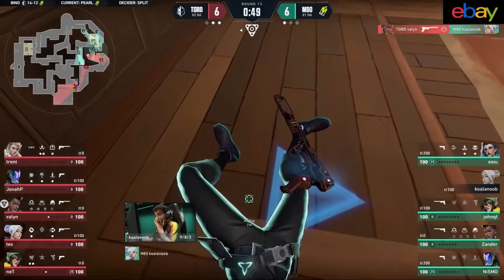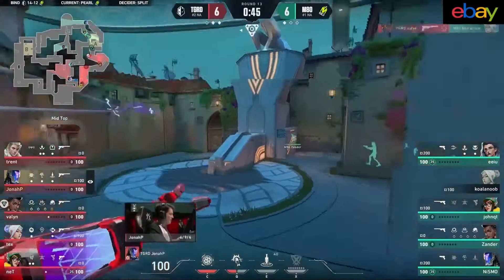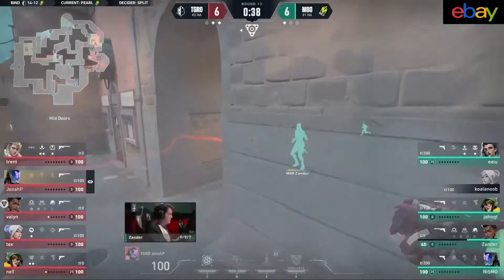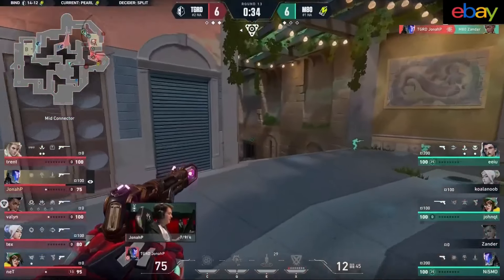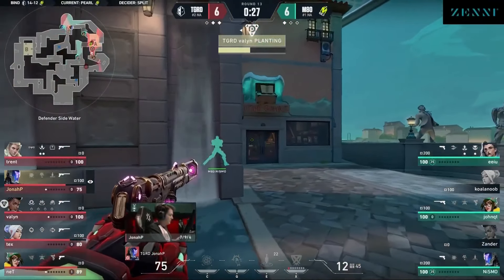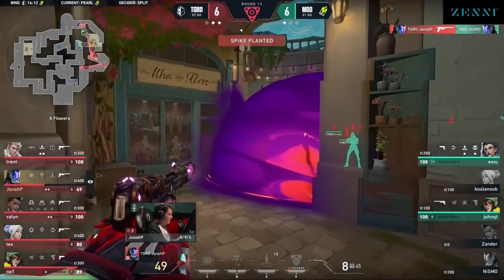It's just one of those rock, paper, scissors type situations — both teams elect to fight heavily on long B early round, both teams have the numbers there, so it's just going to be an all-out brawl. M80 comes out on top as they so often do in those chaotic situations — that's what they pride themselves on. Being a wild, aggressive team that can handle the chaos. And they can't take it in the middle — they need to check this corner. And they do.